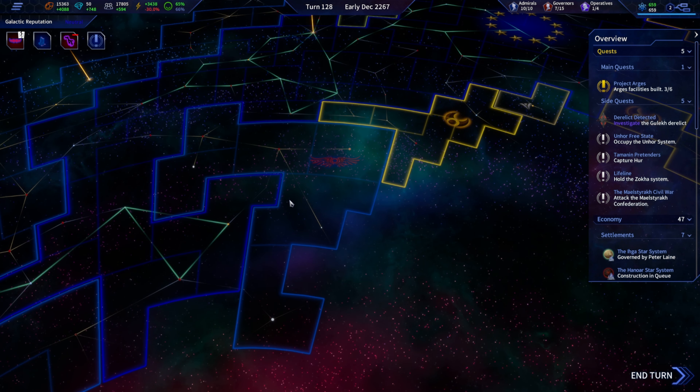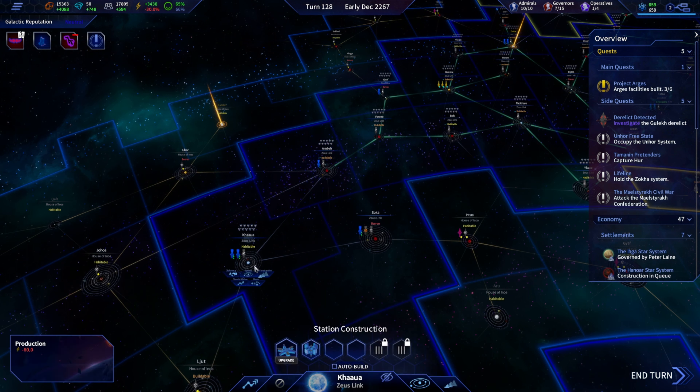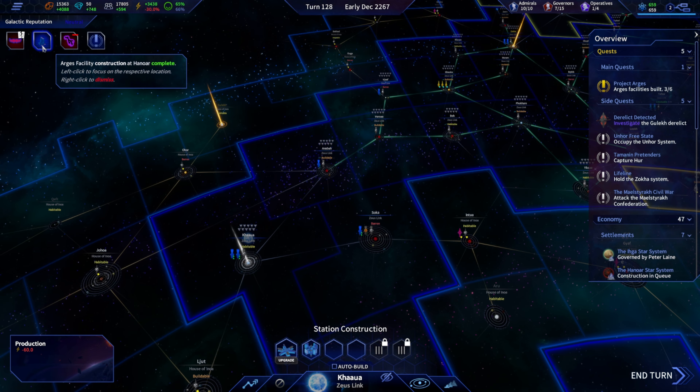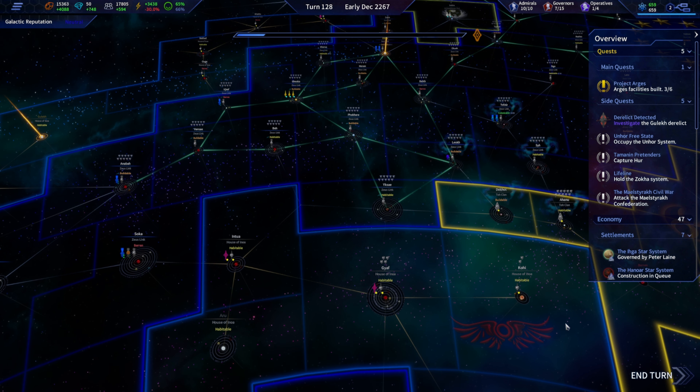This is not tactically sound, but it is what it is. We're going to hit end turn and roll it on over, see what happens. If war kicks off we'll have to roll with it as we go; if it doesn't kick off this turn we might have enough time to enact what could be a really good idea.